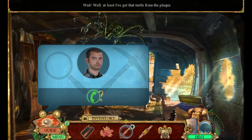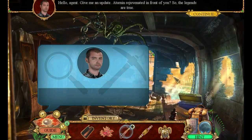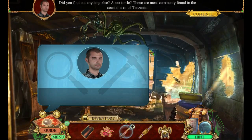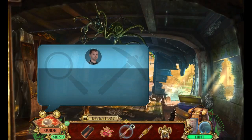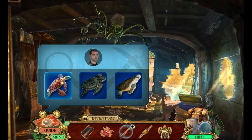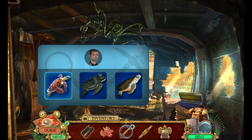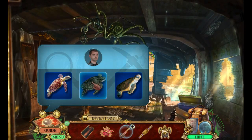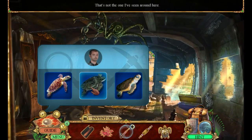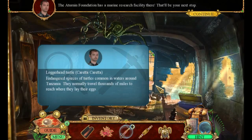Your timing is impeccable with your phone calls here, Mister. Hello agent, give me an update — a turn and rejuvenate it in front of you, so the legends are true! Did you find anything else? A sea turtle — those are most commonly found in the coastal area of Tanzania. The Aternian Foundation has a marine research facility there — that'll be your next stop. Your tickets will be waiting at the airport.